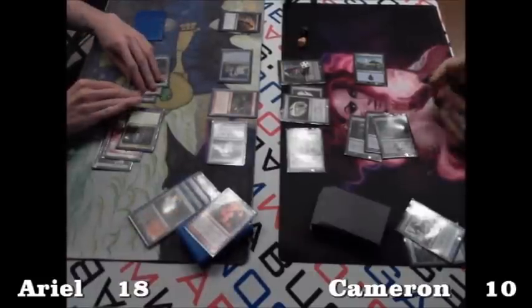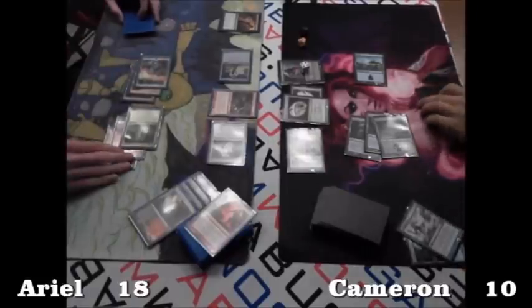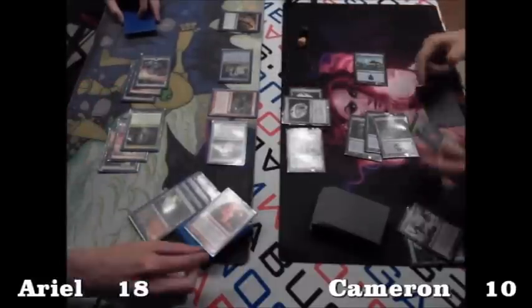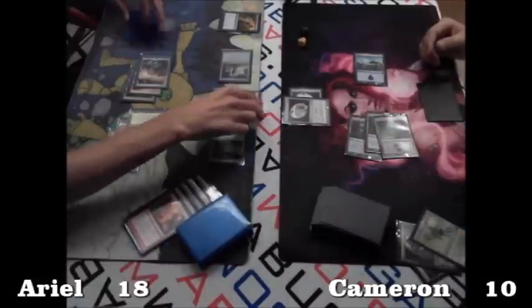Bonfire of the Damned on top! It's going to be a Bonfire for five. And he does go after the Tezzeret as well — Tezzeret and the Palladium Myr are gone. While he swings in for... looks like five damage, actually: four power Hellkite plus the Solemn.